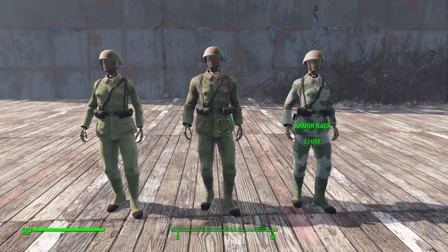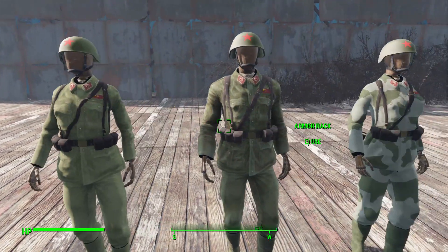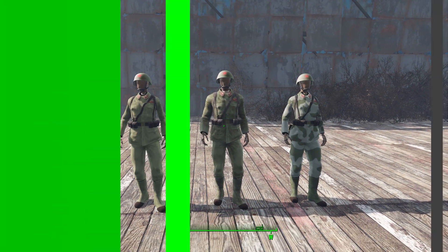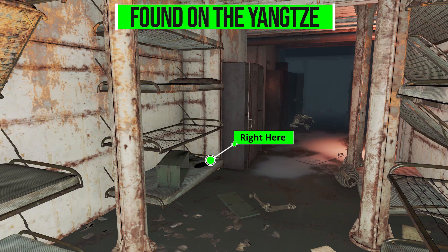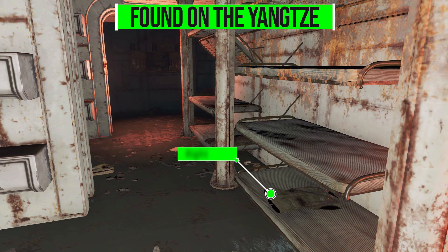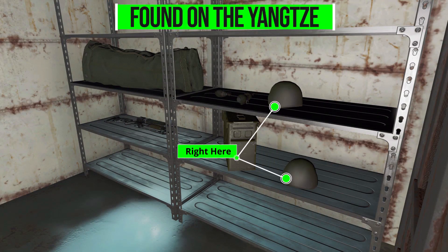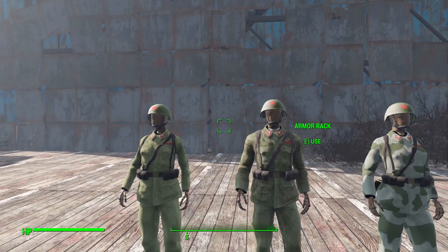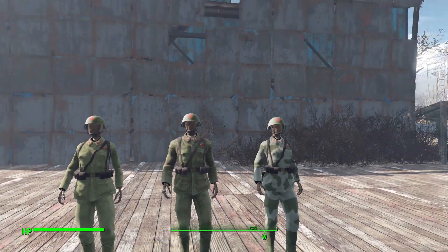Speaking of that, how do you get your hands on these? You're going to have to find them — there are literally only three versions of the uniform in the world, well technically four, we'll get to that in a moment. You can find these quite easily at the Yangtze. There are three uniforms, one for each kind, just sitting around in the bunk area down at the lower level of the submarine. The helmets, on the other hand, are going to be found in the armory, and you're only going to find two of them in there.